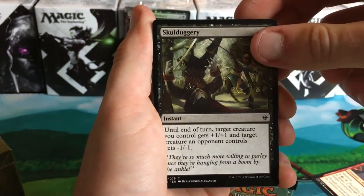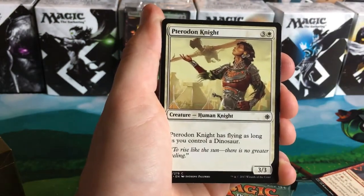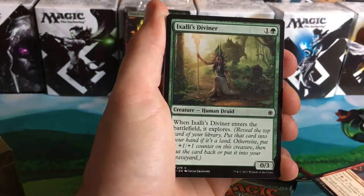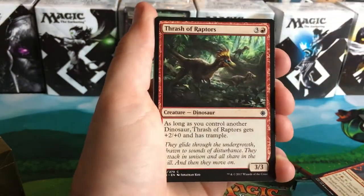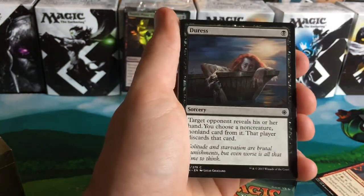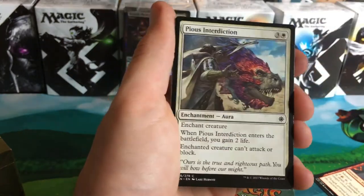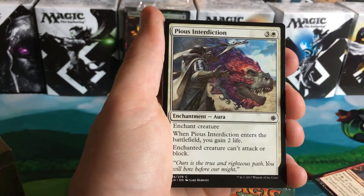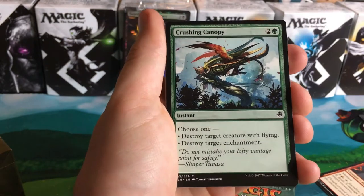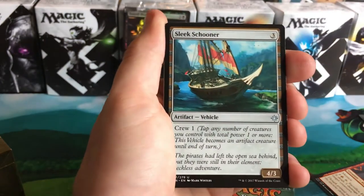Legion's Judgment, Skullduggery, Frenzied Raptor, Pteradon Knight — I'm guessing the P is silent — Exelon's Diviner, Depths of Desire, Thrash of Raptors, Duress — oh, I love it, Duress got reprinted, that is some sweet art! Looks sweet. Some of this art is really sweet though. I mean, I was kind of dogging on it for the pirates looking a little more cartoony than it should be, I think.